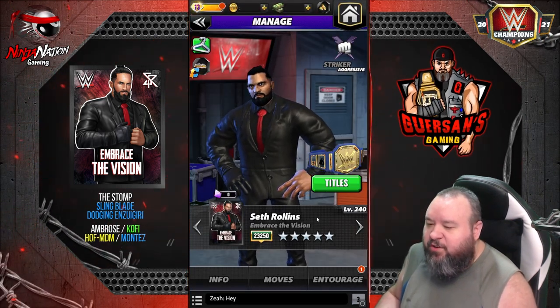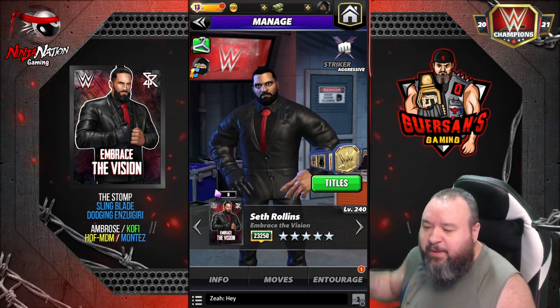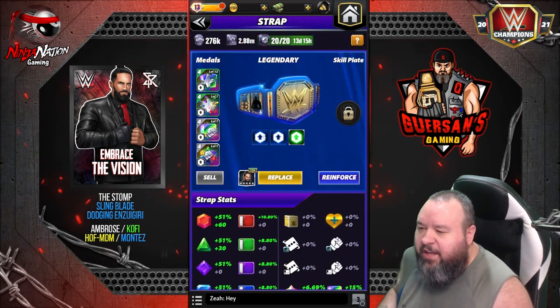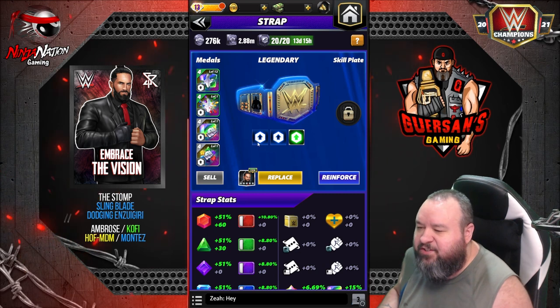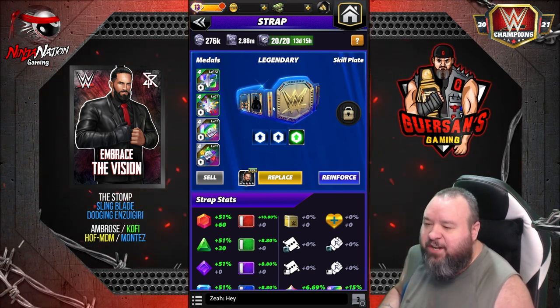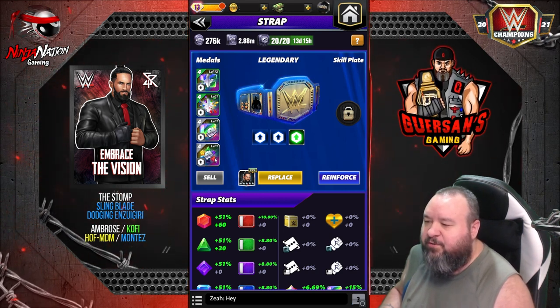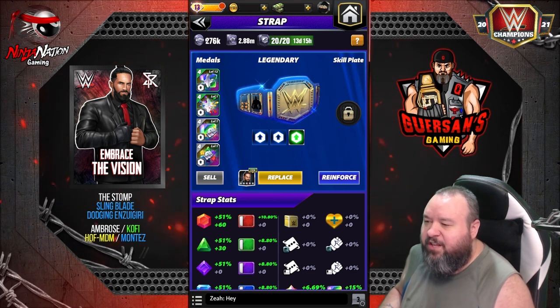For the first look, we've got a title strap on with double fury, so we're going to get 40 extra plus 5, giving us 45 extra gem damage. I do have some random trash fury metals — one is level 12 but the others are all level one.